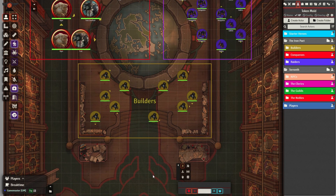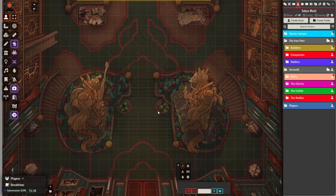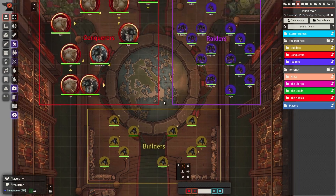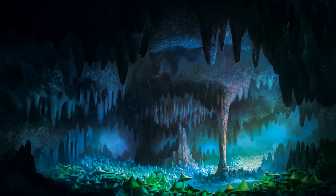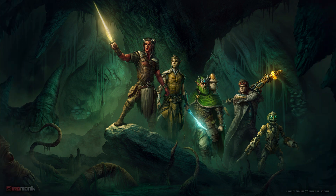Let's name our faction the Iron Pact. Their main motivation is security. The Iron Pact is a united coalition of different tribes from the Underdark — there are goblins, hobgoblins, deep gnomes, trolls, and ogres. They were forced to unite because the followers of Lolth invaded their territory. They fought fiercely for many months but were ultimately defeated, and are now relocating to the surface to avoid extermination.